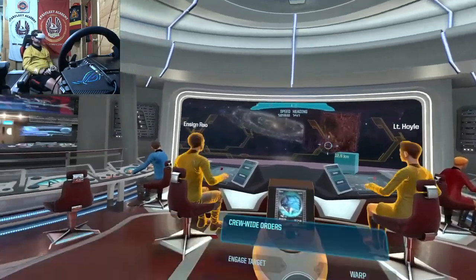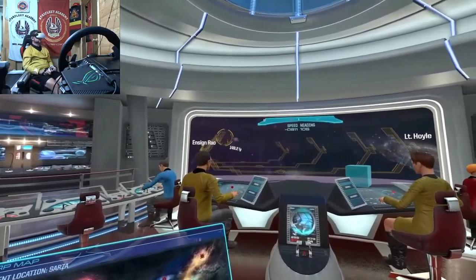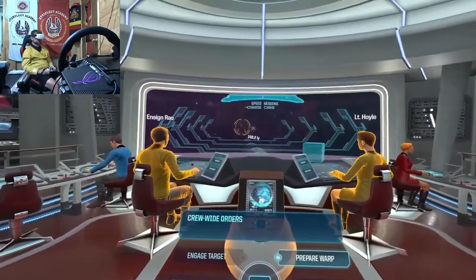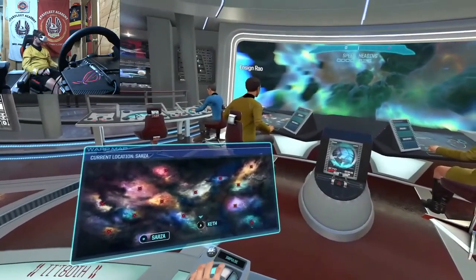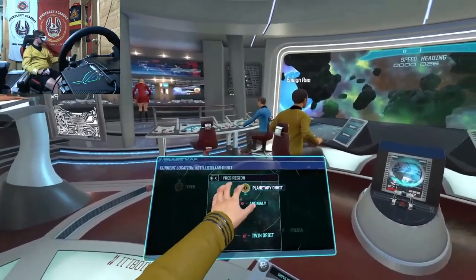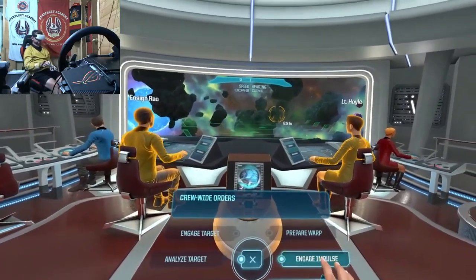Preparing for warp, diverging power, warp course is set, lining up for warp. Aye aye. We're on vector for warp. Corp coils charge, aye. Moving into the anomaly. Warning: environmental hazard detected, calculating travel vector. Aye, understood.